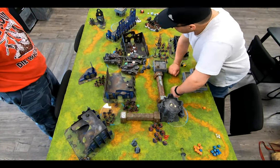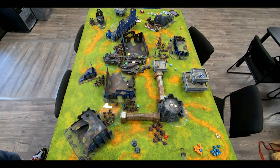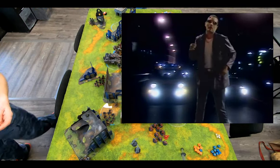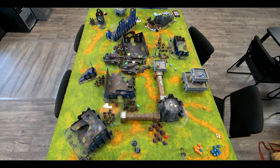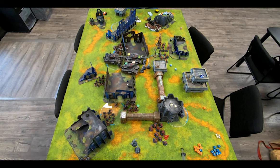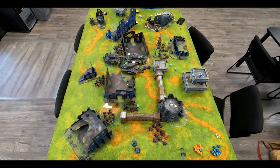Continuing the overwatch: Heavy Bolters — one hit, he saves. Las Cannon, no luck. Berserkers successfully charge the Command Squad, the Juggernaut charges the Commissar. Sixes are an extra hit — eight hits, AP minus 3, the invuln soaks up two, but that's enough to off the boss. He consolidates to engage both the Marshal and the Sniper. Next time I'll have to stash him further back — I just wanted him at the window looking all snipery, rule of cool and all that. Didn't think about him actually getting engaged.